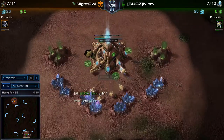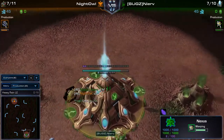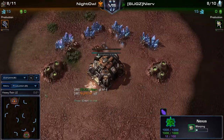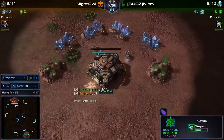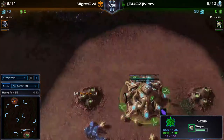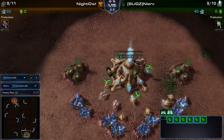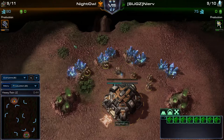In the bottom position of Heavy Rain we have our green Protoss James, and in the top position we have our orange Terran Philip. Good luck to both players - it's 1-1, so both players need to win this next map to take the best-of-three series.